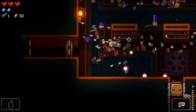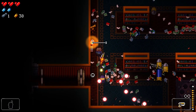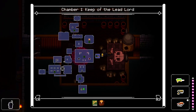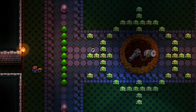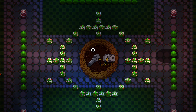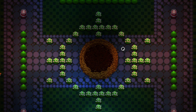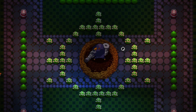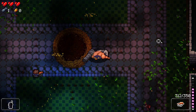A suggestion before going into the secret room: I would try and fight the boss first. This will give you a chance at an extra heart and another weapon, so when you're down there you don't run out of ammo. You just have to not blow it and not die getting that extra heart.